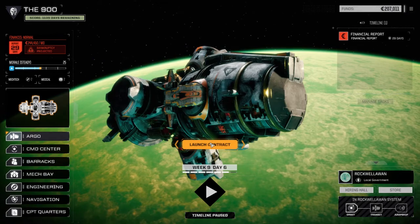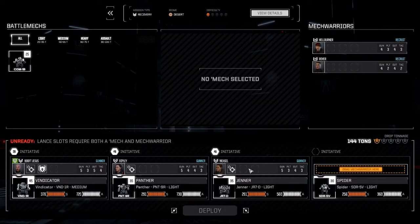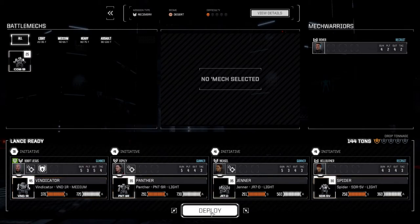All right, let's go to the Argo and take our mission — we're going to launch our contract. I think we're going to pull Rover out and bring Hellburner back in, put her in the Spider for now. She's marginally better than Rover. Better gunnery on the Jenner and Panther because we have more weapons. We want to bring the Commando — I want jump capability on this one. Let's deploy and get this done.